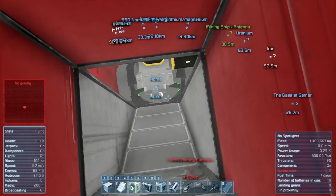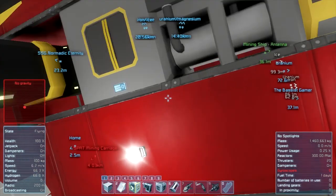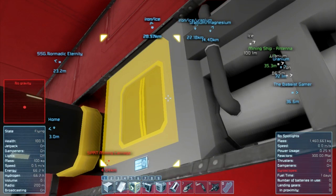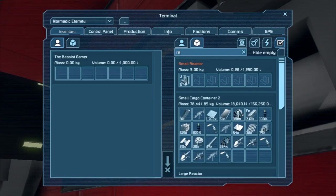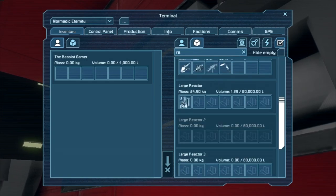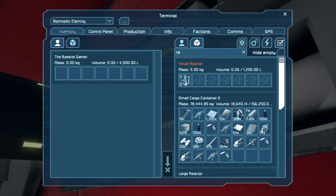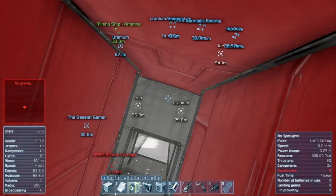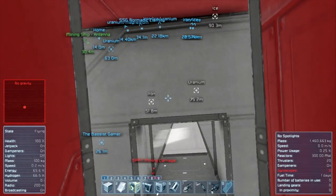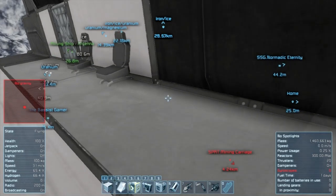It's saying we've only got one day left of fuel — oh christ. I'm going to rip out all this back here as well because I'm bloody sick of it, and we've run out of ice as well. We've got plenty enough uranium for now though. The game's saved — good time to log out. We'll see you next time, thank you guys, bye!